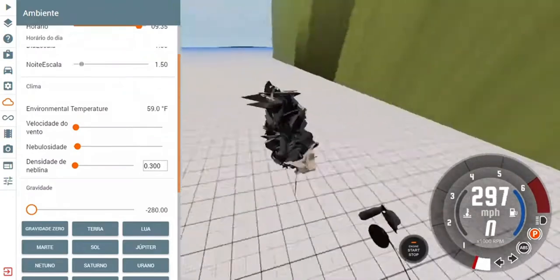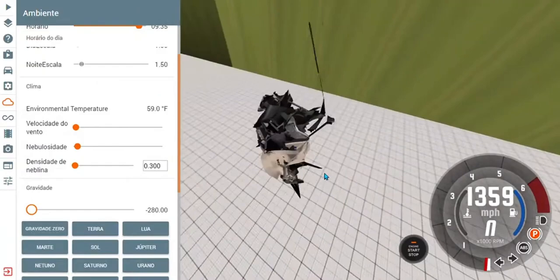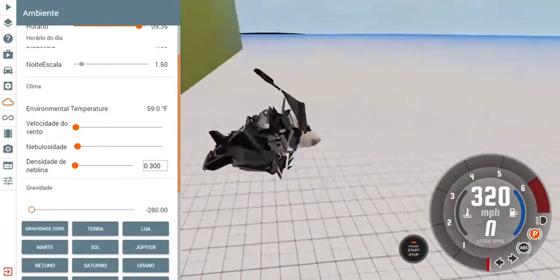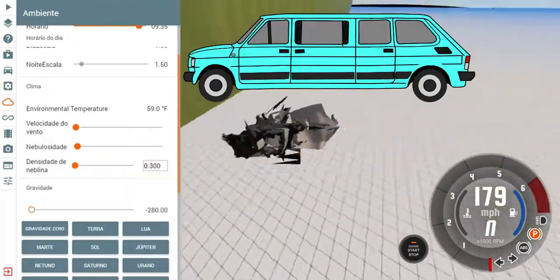It's crumpled up like paper. Look at that intake — it's just like a golf ball. What even is happening with that thing? It's just flexing and stretching.